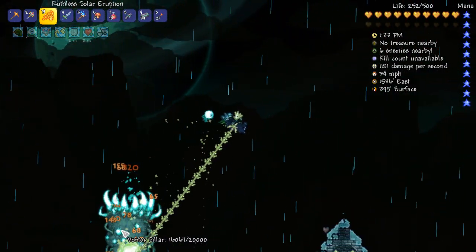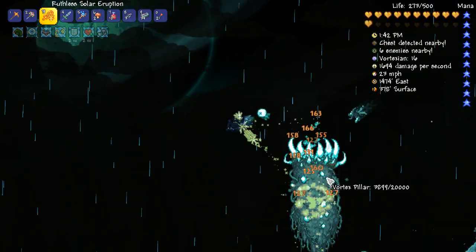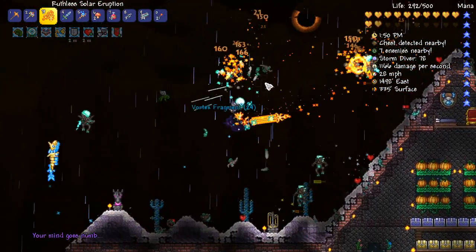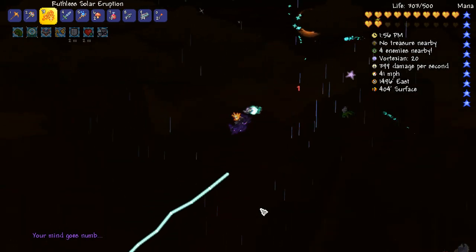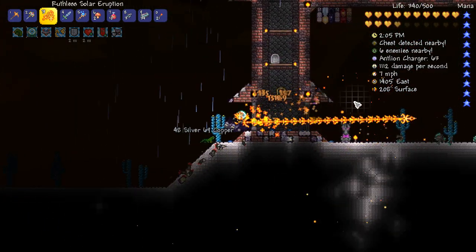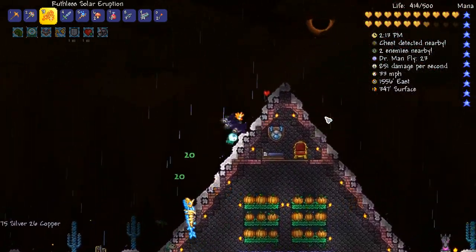Vortex pillar, your time has come buddy. I haven't died a single time to this pillar — I am actually kind of surprised. The solar eruption sure is doing the job, very nicely. One other thing I researched is the fact you can get up to 90 fragments — you can get up to 90 of any of the celestial fragments in expert mode from the pillars. It is just ridiculous. Will you please get out of here.